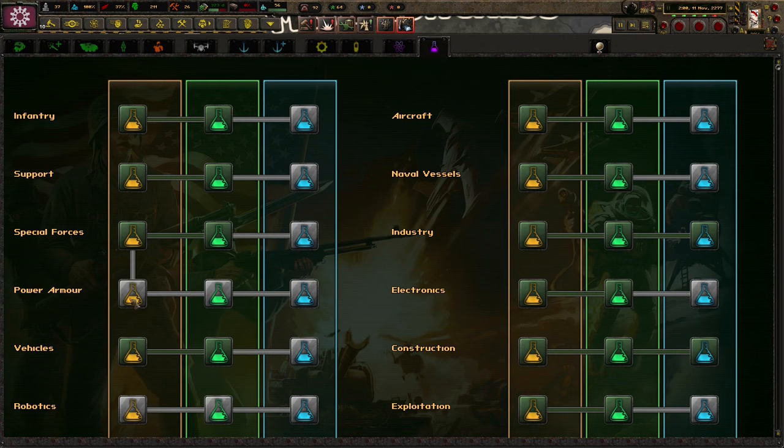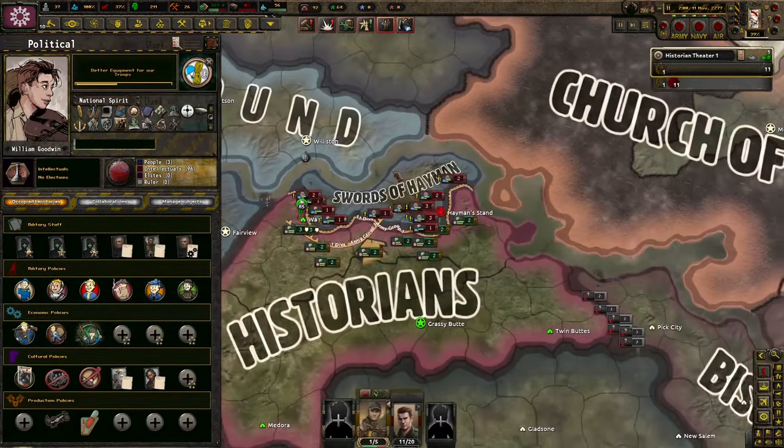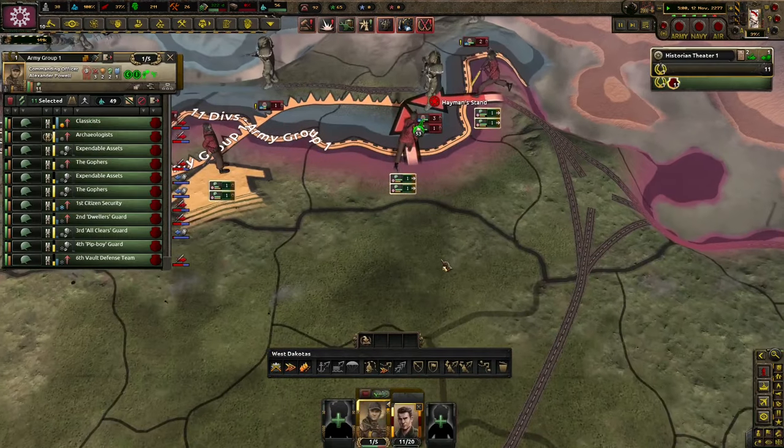We're pretty much maxed on everything but power armor and robotics — we don't really need anything else there. Industry is very good, construction is very good. I think it's time for us to attempt to push because I'm sure Standing Rock wants to kill us too. So we should do okay.